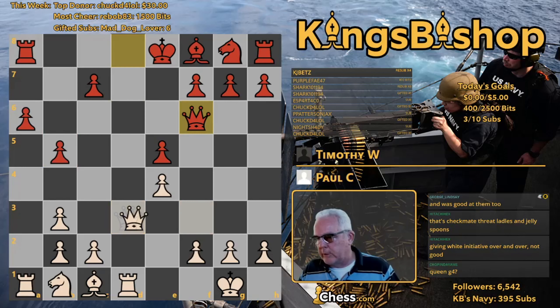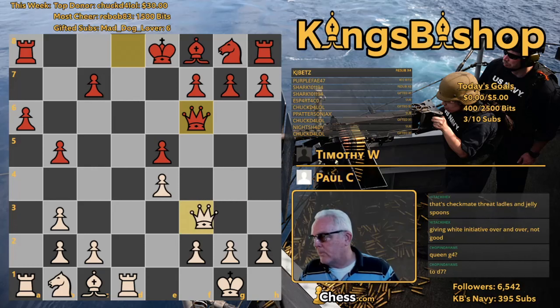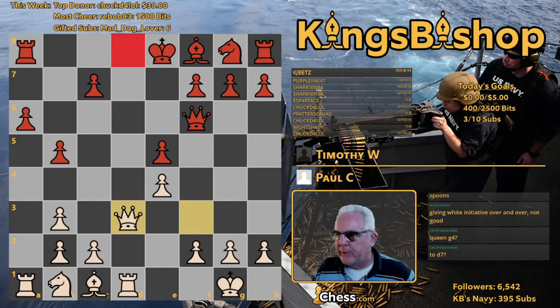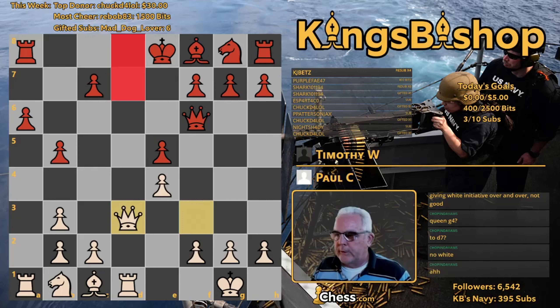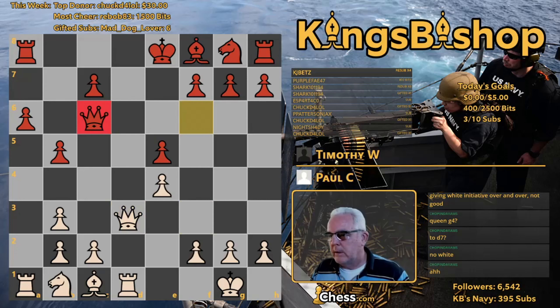The question about queen to g4 instead of queen to d3 — threatening this way — you would have to play queen to e6. The point of queen to d3, however, is that it's a double attack: it threatens mate both on d8 and on d7. In other words, he's overworking both of black's major pieces — this rook is overworked and this queen is overworked.